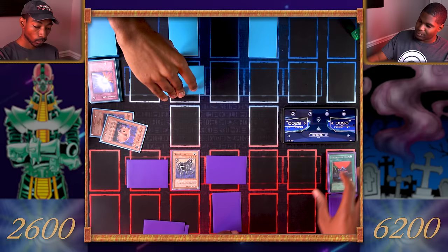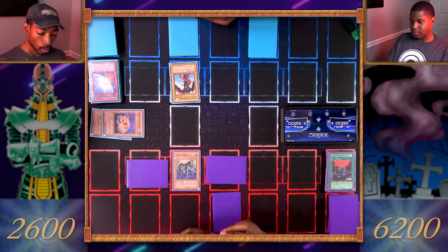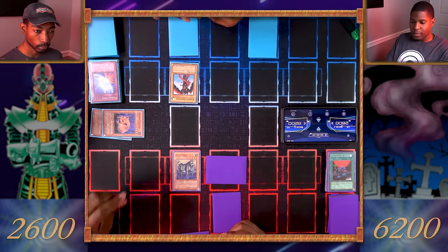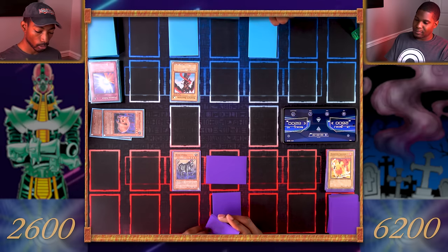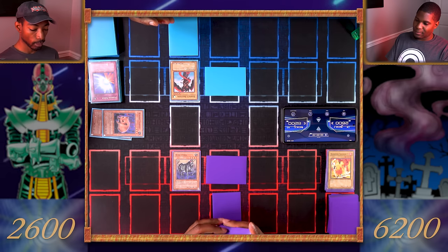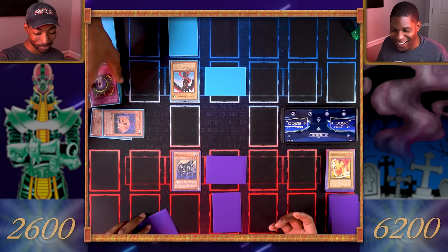Draw for turn. Flip my Harpy's Brother and attack your set monster — you hit Dark Fire Soldier Number Two. He's destroyed. Set a monster face down. I'll activate my trap card Time Seal — you skip your next draw phase. That's not fair. It's been bad for many years. Your move — no draw for you!